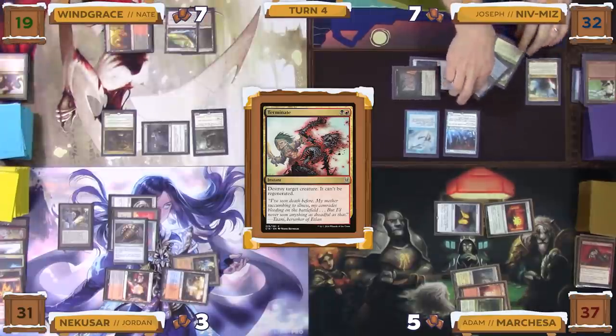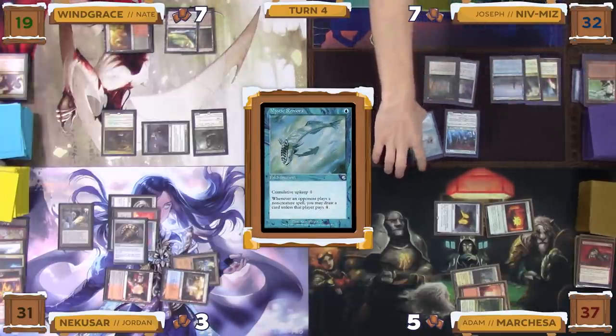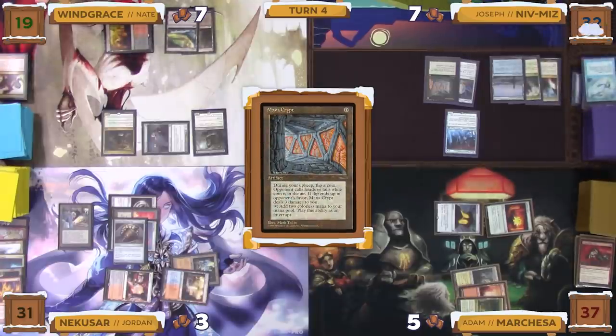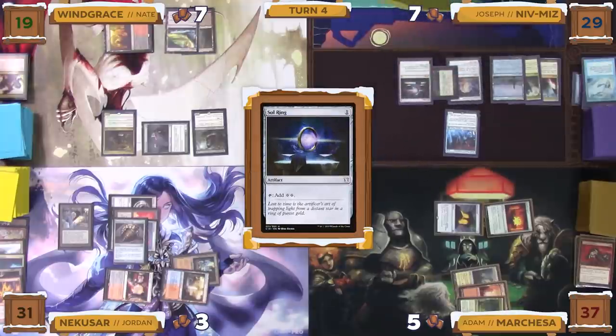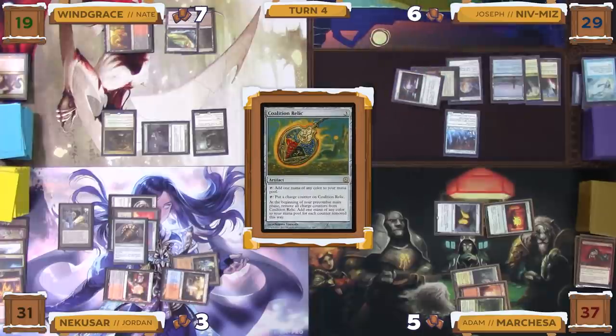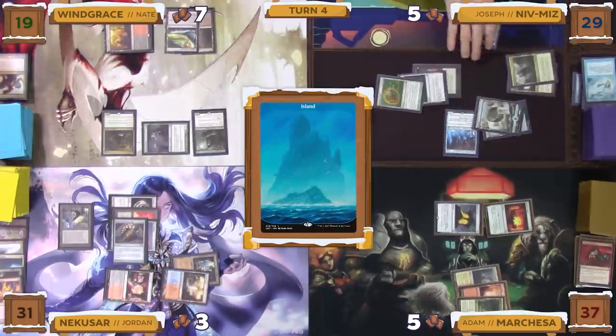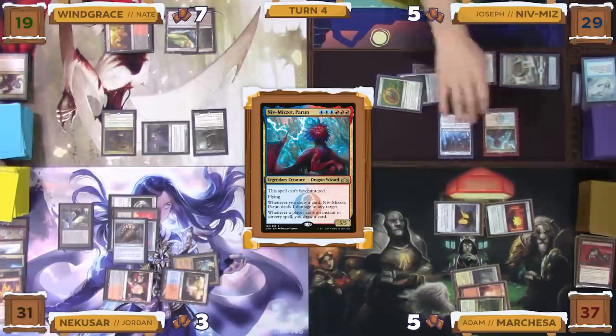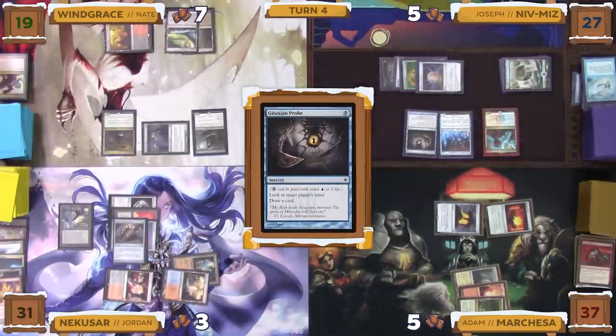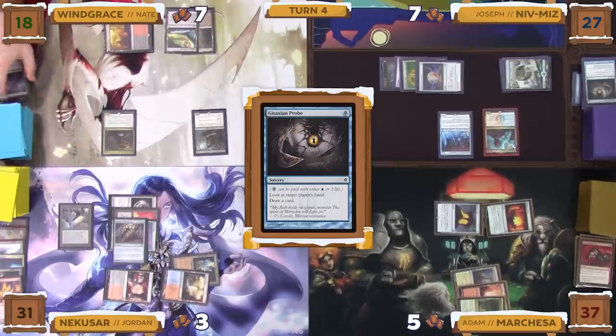Joseph untaps, and in his upkeep declines to pay for Mystic Remora — it goes to his graveyard. He also loses his Mana Crypt flip, taking three damage. He draws, taps his Mana Crypt to cast a Sol Ring floating one colorless, then uses the Sol Ring to help cast a Coalition Relic. He plays an Island and taps for six mana to cast Niv-Mizzet Perun. It resolves, and he pays two life to cast Gitaxian Probe targeting Nate. He draws a card from Niv-Mizzet on cast, dealing one damage to Bloom Tender. Gitaxian Probe resolves, Joseph looks at Nate's hand and draws another card, dealing one more damage to Nate's face.